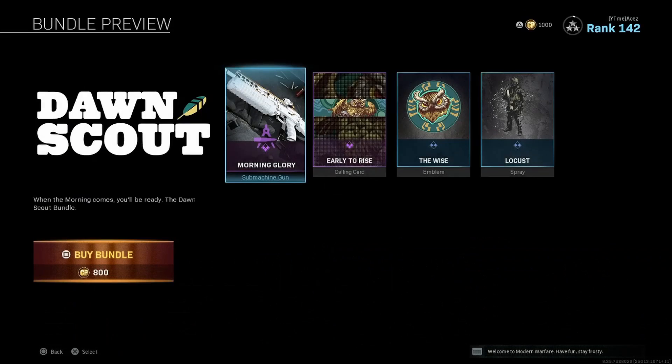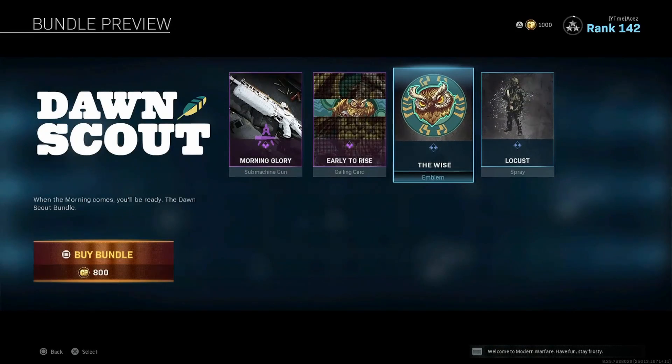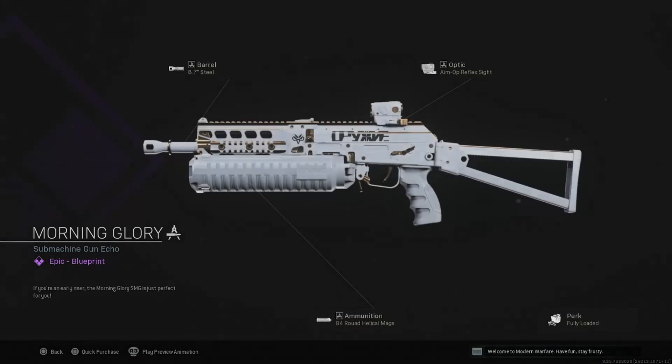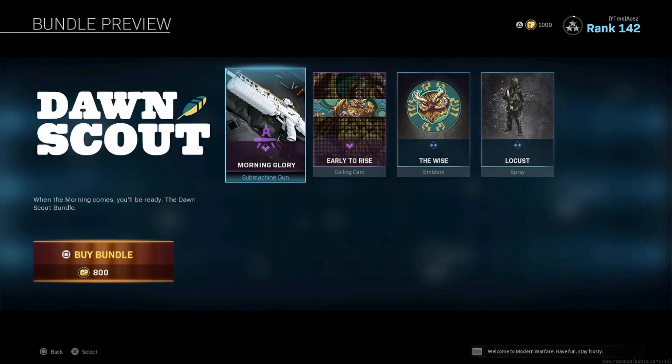We got Dawn Scout, which is the one that came out yesterday, and we have the Locust Spray — pretty cool. The Wise, Early to Rise, and Morning Glory. Bison — once again, we've seen hundreds of Bison blueprints, but it's kind of calmed down. They're really pushing the Kilo again. We got the 8.7-inch steel barrel, the Aim Op Reflex, the 84-round magazine, and fully loaded. Honestly, you do not need this magazine — it starts with like a 64-rounder already. It's a great shipment gun, and you could probably take that magazine off and build around something a lot better. 800 CoD points — if you want it, you want it. I wouldn't buy it personally.